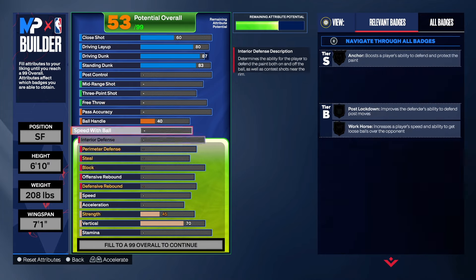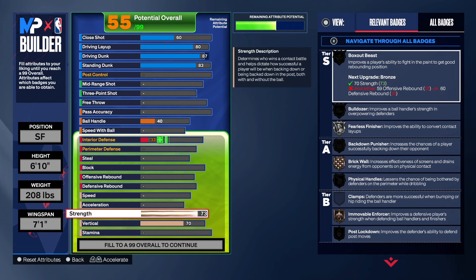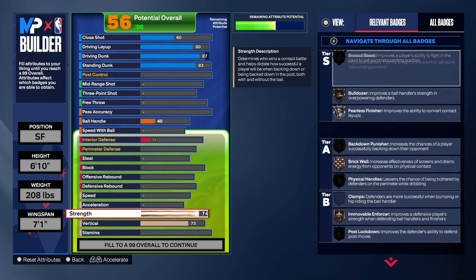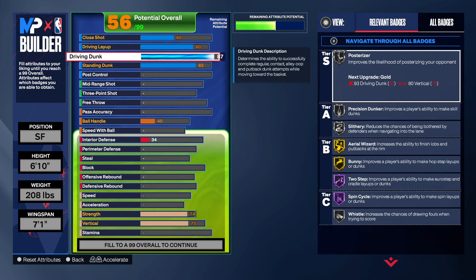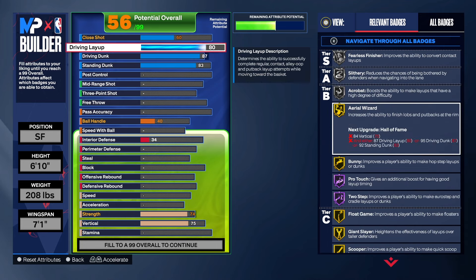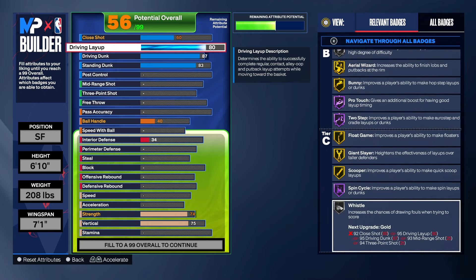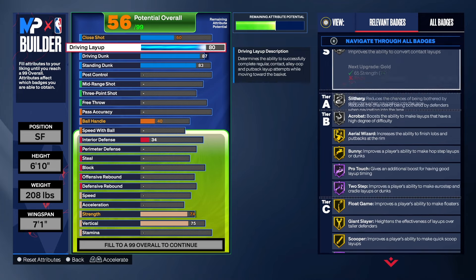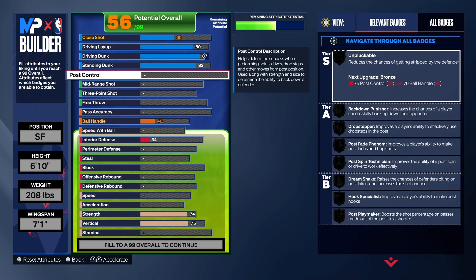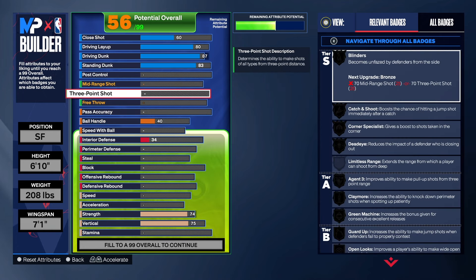The close shot went up to a 60 on its own. For strength, I normally would take it up to an 84, but for this build I took it to a 74. For the vertical we're going to take that to a 75 so we can get chase down, rise up, and poster rise as well. We do get poster rise on silver, and there are a lot of good badges for the finishing — lots of gold and a hall of fame badge for the layup.